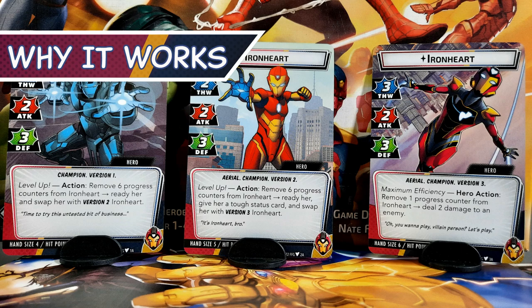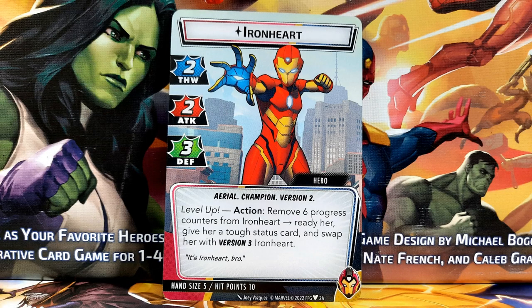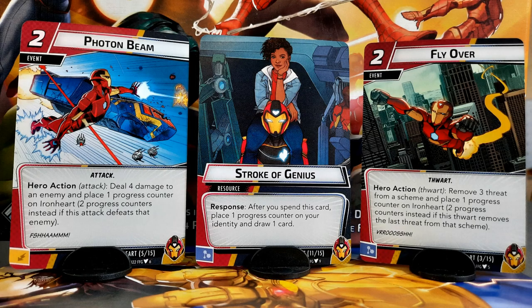The problem with most heroes who have a 4-card hand is that it takes several turns of preparation for them to just meet the power level that every other hero starts the game with. If Ironheart ended at version 2, she would still be marginally better since she would have a permanent 5-card hand, but would face much of the same issue. However, she doesn't stop there. In version 3, she surpasses most heroes in the roster completely — able to cover multiple angles with ease, and further enhanced with aspect cards. That takes away all of the sting and frustration from playing a weaker character, since the reward for suffering through it isn't just being an okay hero, it's being an incredibly powerful hero.